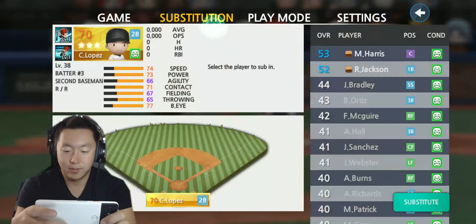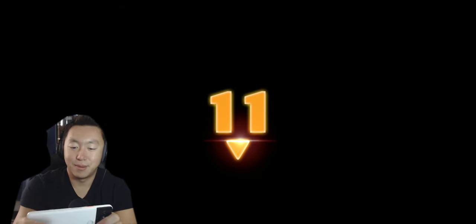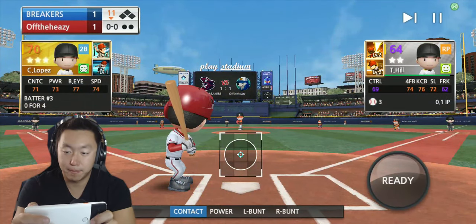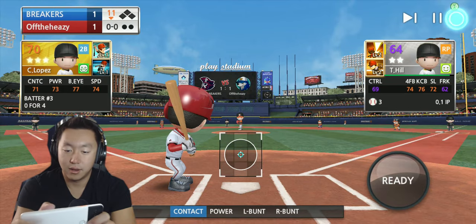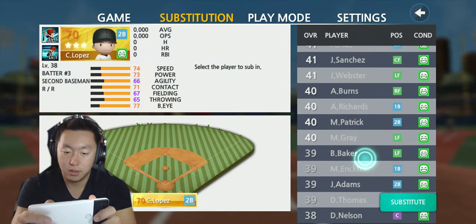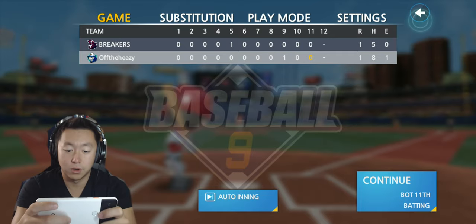Sometimes I get the fast forward and pause button mixed up, so I accidentally pressed that when I meant to press pause. You can sub in pinch hitters — just go to substitution. Also pinch batters — I do not believe you can have pinch runners.